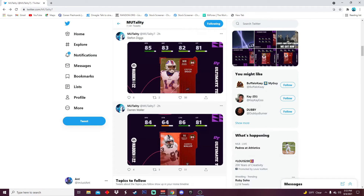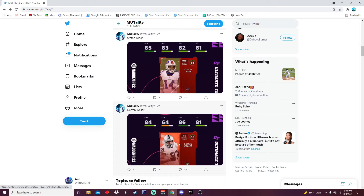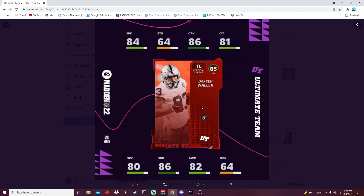Then we got Darren Waller. 84 speed on Darren Waller is too low — he should have 86 speed, he is so fast. 84 speed, 64 strength, 86 catching, 81 catching in traffic, 80 spec, 86 short, 82 medium, and 64 run blocking. Really really good tight end. I'll go after him or Kyle Pitts — these guys are probably the best tight ends to start off the game. Both these guys are beasts.